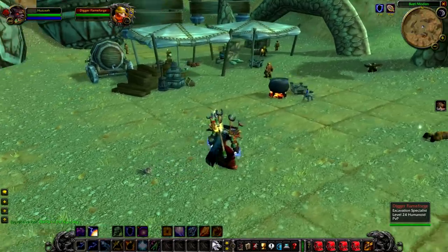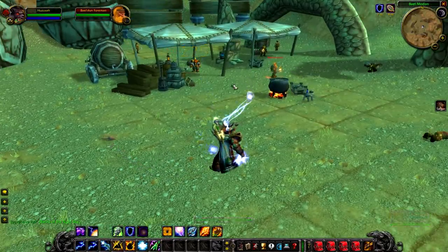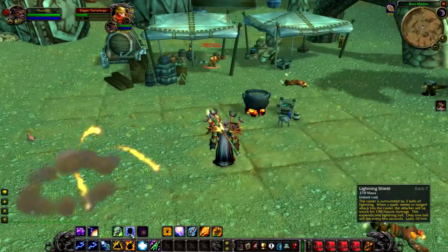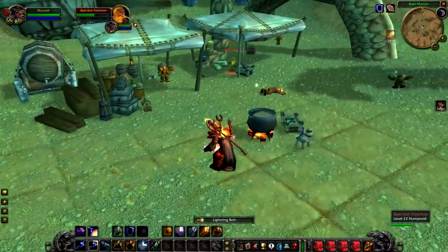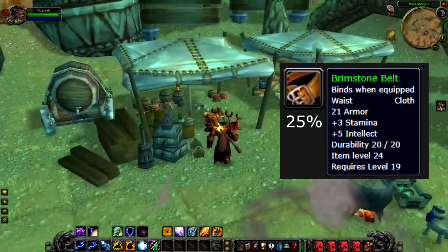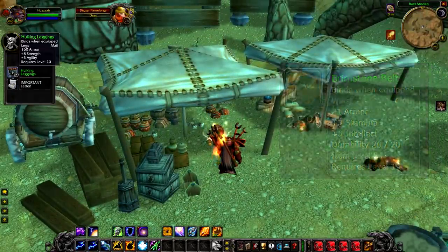Up next we have Digger Flameforge, another level 24 rare dwarf that hangs around inside the Belmedan pit. This guy can be pretty tricky as he's normally got two or three adds around him, and he also throws dynamite at you, which is funny. He's often dead because it's a popular area for Horde questers. If you can kill him, he has a 25% chance to drop the Brimstone Belt, which is a very nice cloth belt. If you don't get the Brimstone Belt, you'll get a green instead.